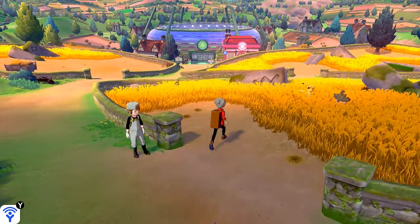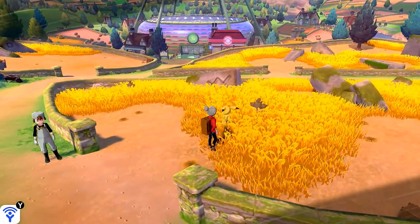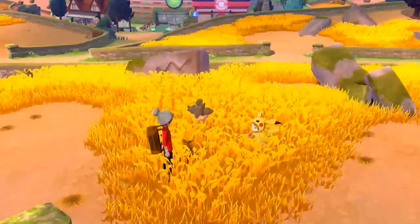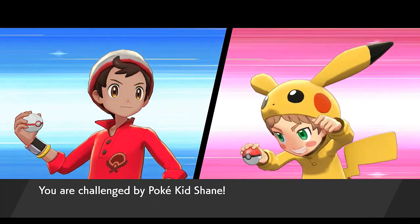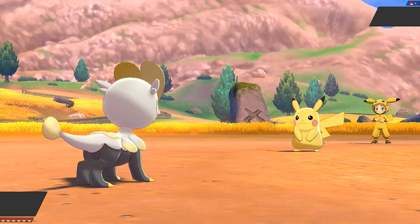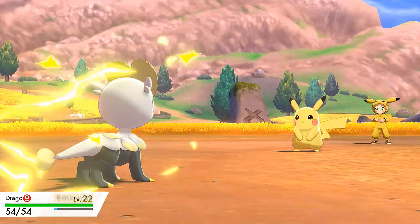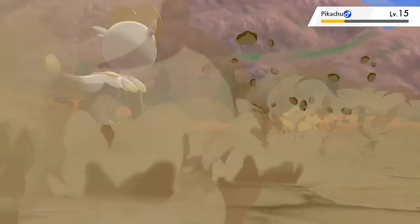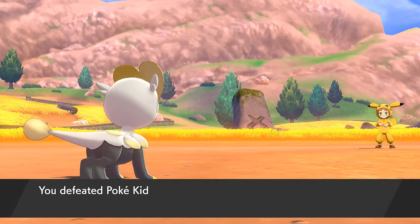We're entering an area with new Pokemon. Let's bring out Drago and try not to get the attention of these Pokemon — I think those are Pumpkaboo. A Poke Kid named Shane wants to battle and is coming out with a Pikachu — that's cute. Let's use Bulldoze and — one hit KO. I still have high hopes for Drago; Jangmo-o is a Pokemon I originally wanted to capture back in Pokemon Sun and Moon.